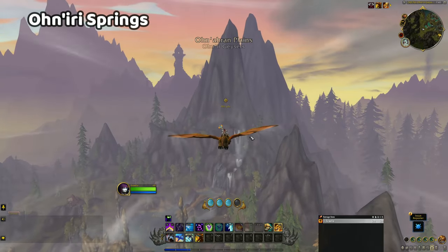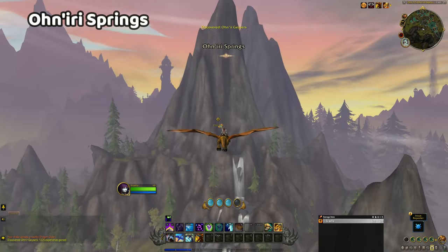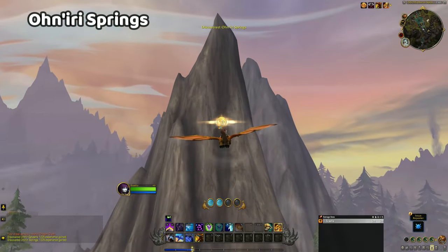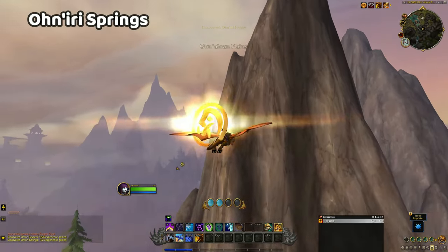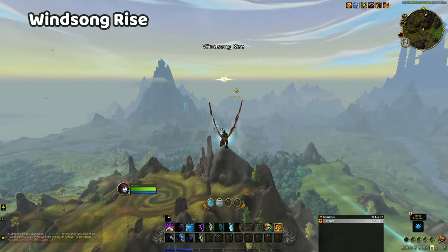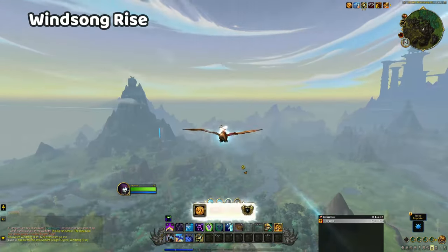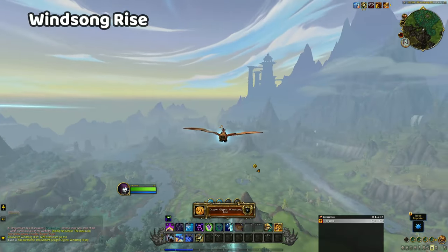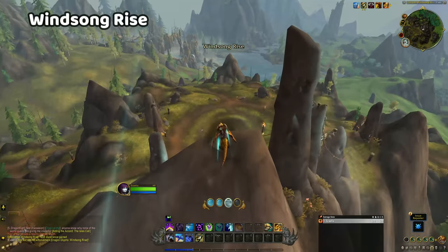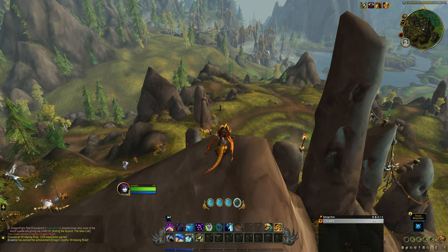The next glyph is hanging fairly high over the Oneiri Springs, but for once, it's not right at the top of the tallest cliff. Three Skyward Ascents should just about get you to the glyph if you are starting on ground level. The Winsong Rise glyph connects nicely to the Oneiri Springs as they are fairly close together, and Winsong Rise is easy to get to. Winsong Rise is also a major questing area of this zone, so while you are there, it will be very easy to pop up on the cliff where the glyph is located to collect it.